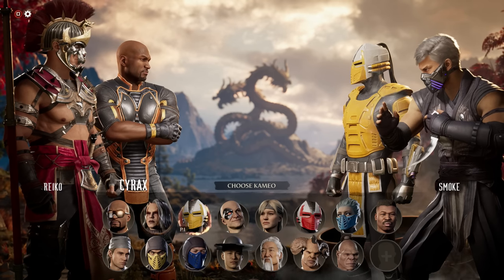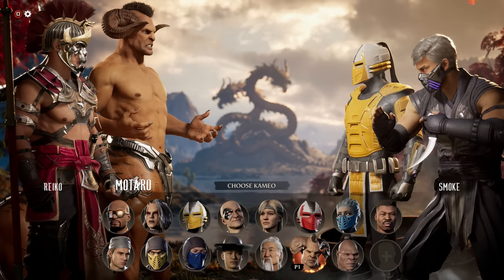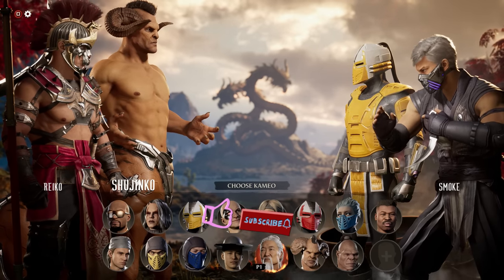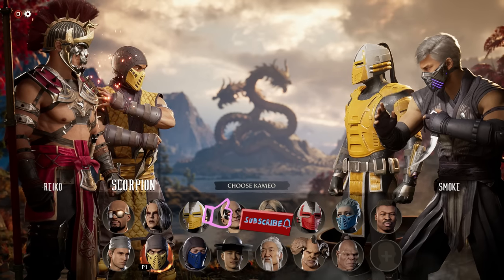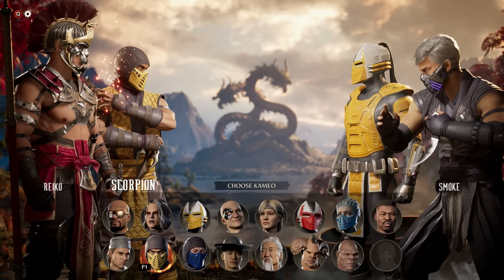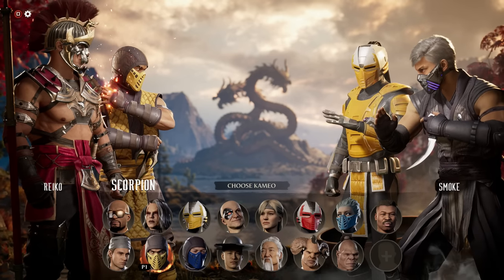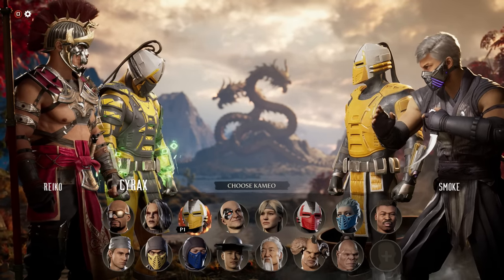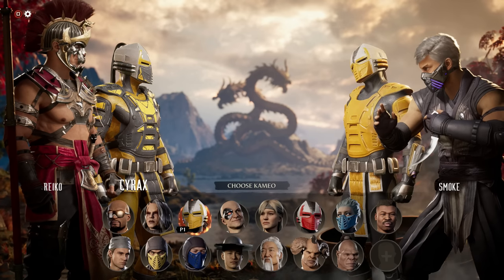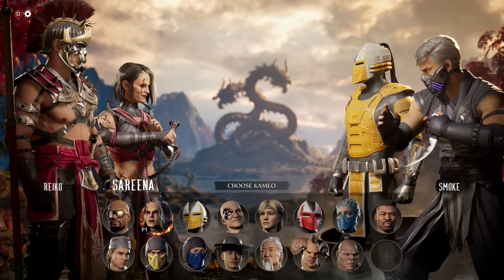Certain choices let you break the rules of the game. It's fun to get a few more percent damage on a combo, but certain things just let you do things you think could not be done in this game. In this video I'm going to give you five example pairings that are exceptional in their synergy, and I'm going to make sure not to pick Serena or Cyrax — since everyone's picking them — so we'll expand our horizons a little bit.